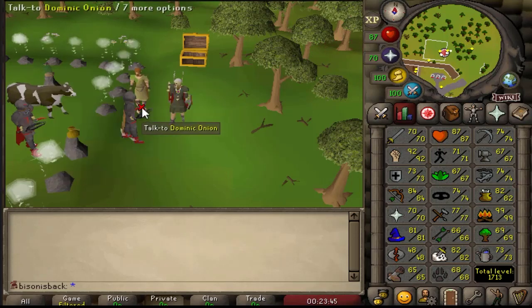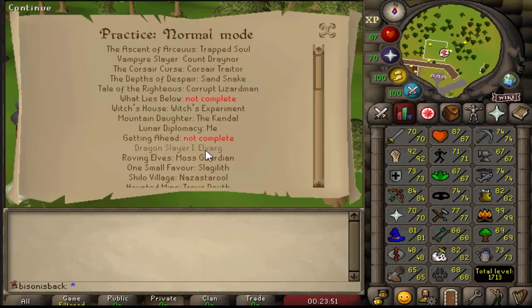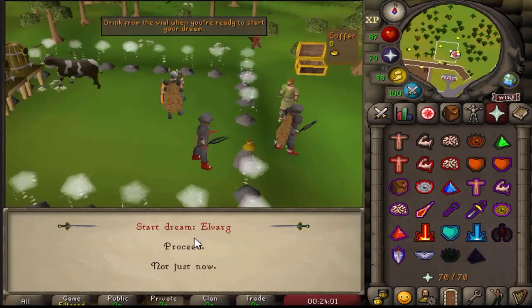Basically all you need to do is come to Dominic Onion, go to Practice Normal, find Elvarg on your boss list, and Dominic will prepare the dream. All you have to do is drink a potion.